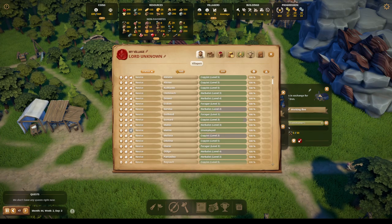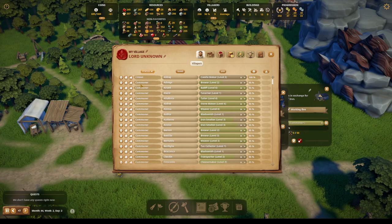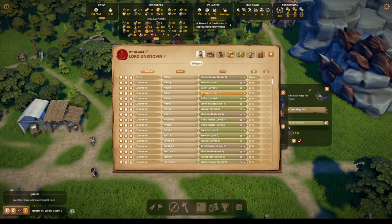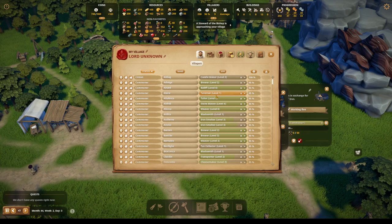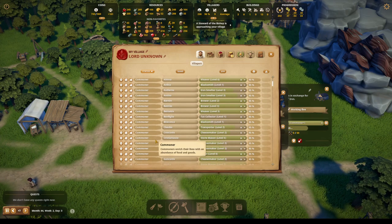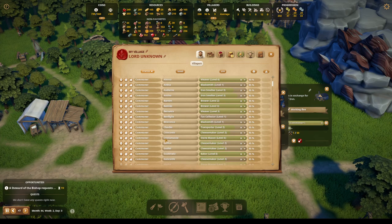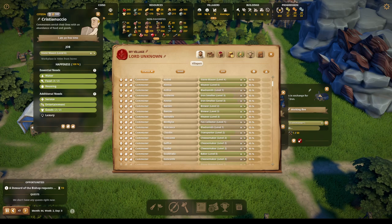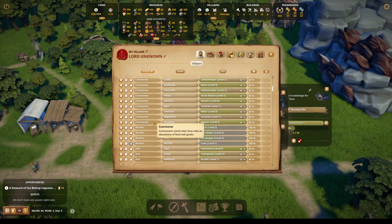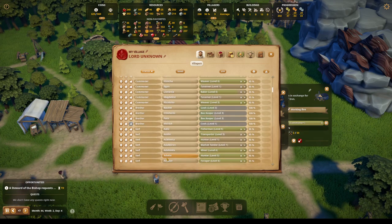Let's see if we can up a citizen. We need a commoner to turn into a citizen. Why don't we take this guy and make him a citizen. And then we need to make another commoner to take over their responsibility.